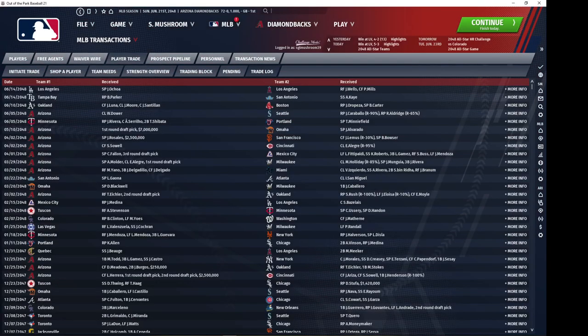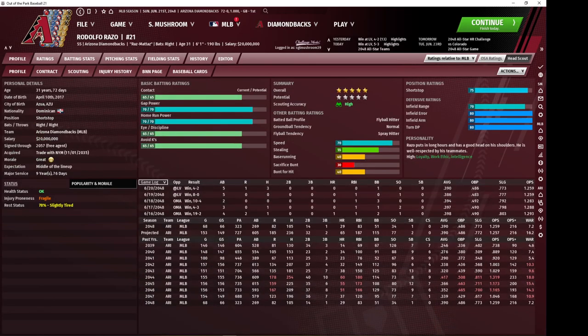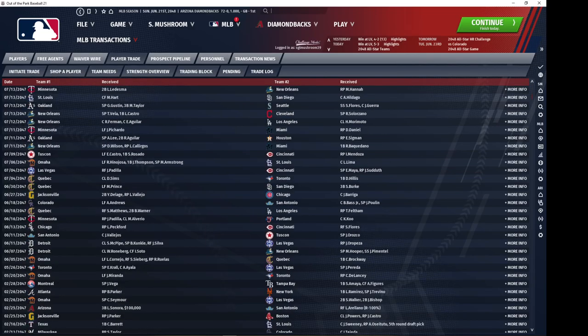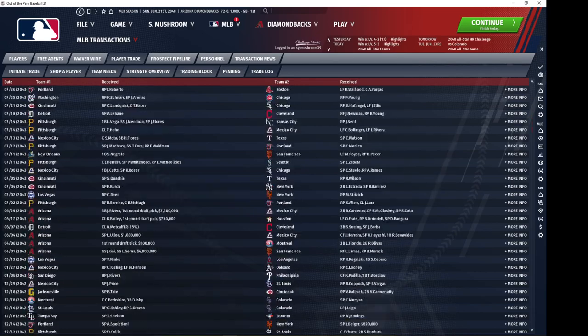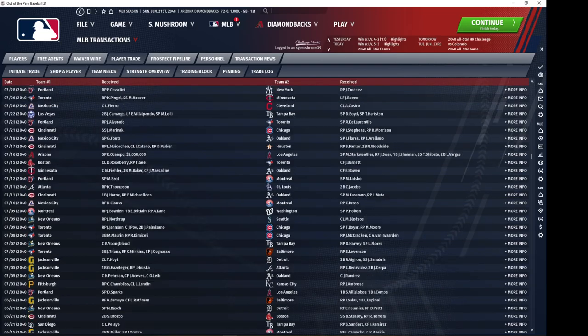Duenas was, obviously, that trade with Oakland where we got Ken Rich. Rodolfo Razo was a trade with the Mets. When I traded for Razo, he was not quite as good, but he was a five-tool hitter with outstanding defense and was going to be a superstar already. And then he improved upon his potential from the time that I traded for him to where he is now.